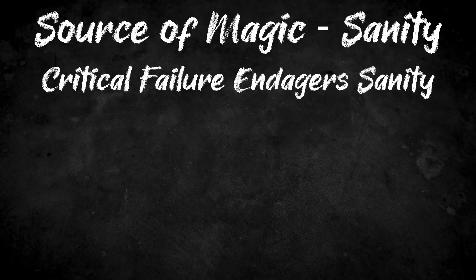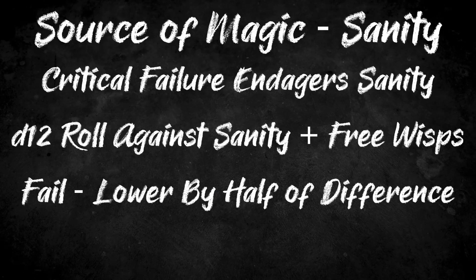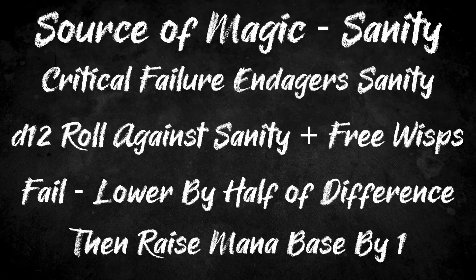Secondly, we need to introduce the risk of corruption through the use of magic. Whenever a player critically fails a roll related to the use of mana, they will endanger their sanity. They must immediately make a flat d12 roll against the target number of their sanity, plus the number of wisps they have created and not destroyed. If they beat that target number, they manage to keep their calm. If they fail, they immediately lose sanity points equal to half the amount they failed the check by, minimum two. However, they then increase their mana base by one — representing their slipping mind delving deeper into the magic-granting powers of the outsider, while fraying the edges of their mind.